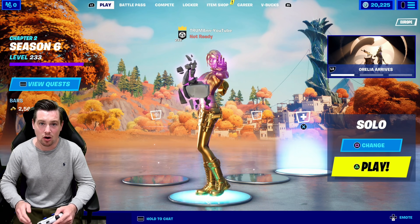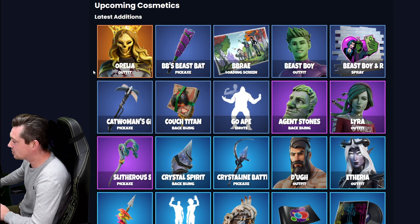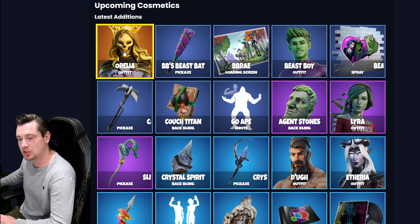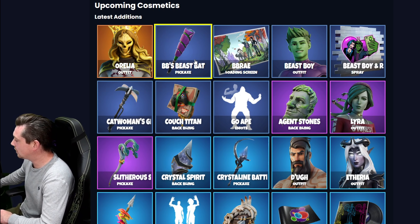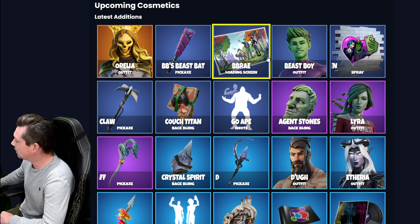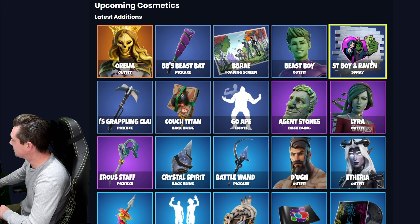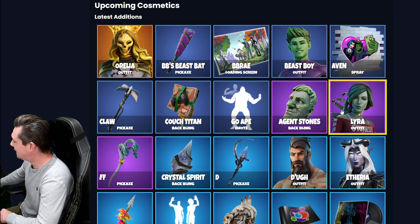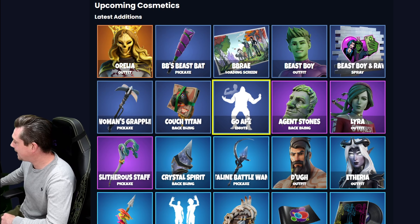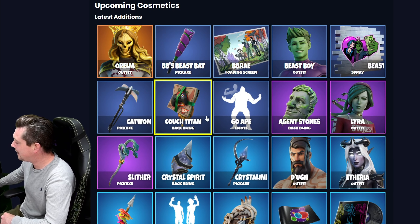Right now I'm going to put on screen all of the upcoming cosmetics coming to Fortnite. Starting at the top we have the Auriela outfit, which I think will be coming to the item shop tomorrow. We also have the BB's Beast Bat Harvesting Tool, the BB Ray Loading Screen, the Beast Boy outfit, the Beast Boy and Raven Spray, the Lyra outfit, the Agent Stones Bat Blin, and the Go Ape Emote which will be a built-in emote for Beast Boy.